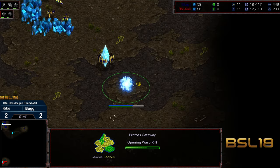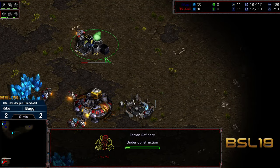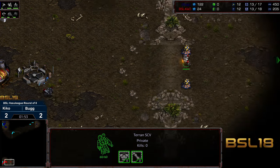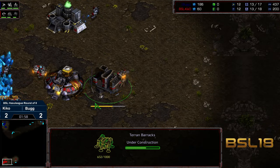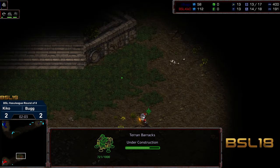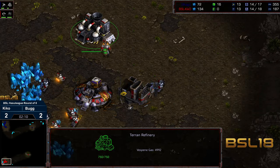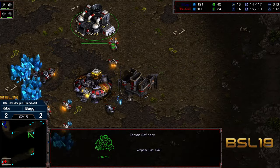Bug scouting top right first. Looks like this is going to be a gateway assimilator rather than a 12th Nexus. We are seeing a gas cap from Kiko. So neither player opting to go for more of the early economic play, despite it being a very large map. There's not a lot of reason to start getting gas if you're not going factory first, so I think this is still going to be factory.